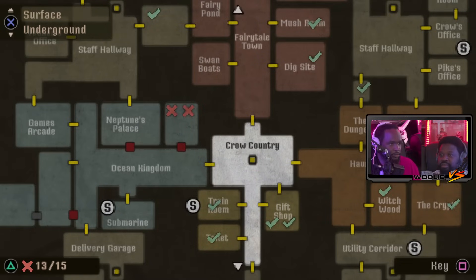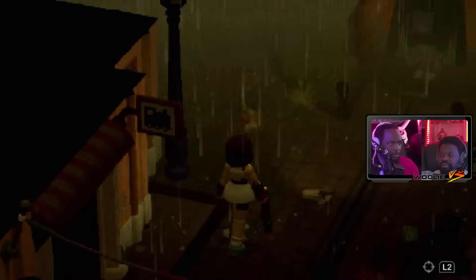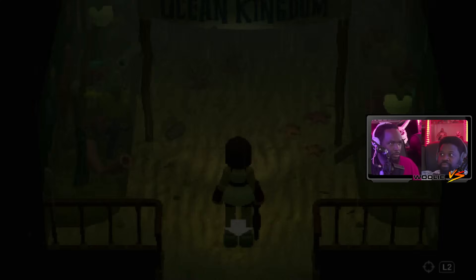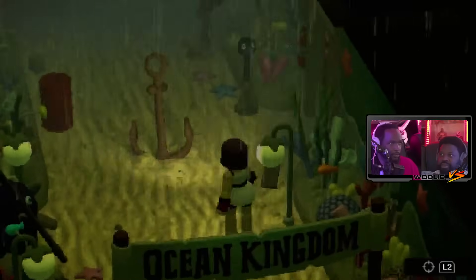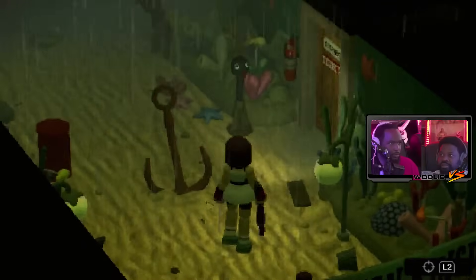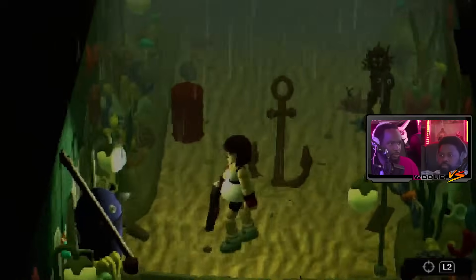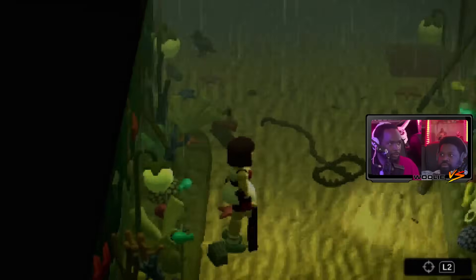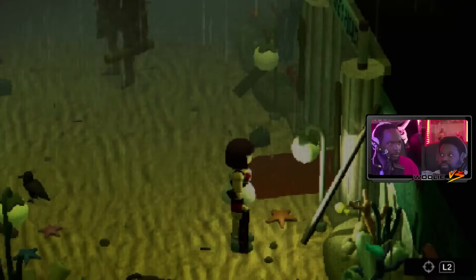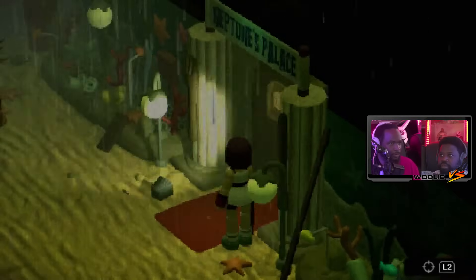We got behind the lock - Ocean Kingdom and green. Come on key, get to work. It won't budge - can't use an item. We got a crank. Big boy is right here isn't he. What about this door? This door has the number code on the other side.